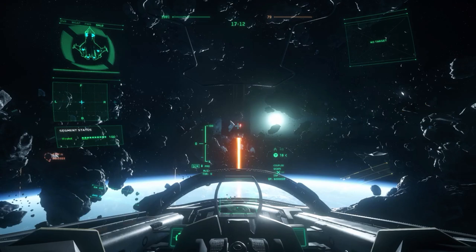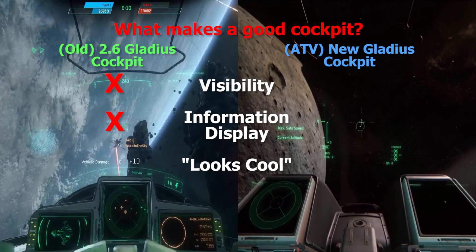In terms of ship's displays, I think it's safe to say that the 2.6 cockpit layout is the winner.